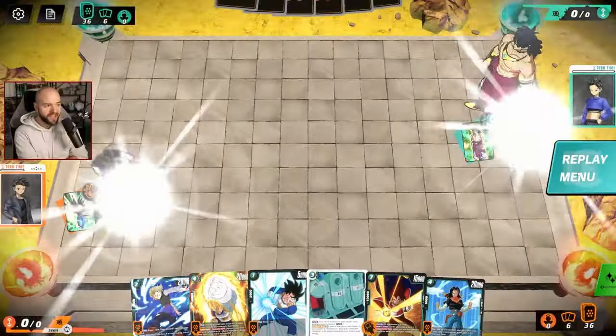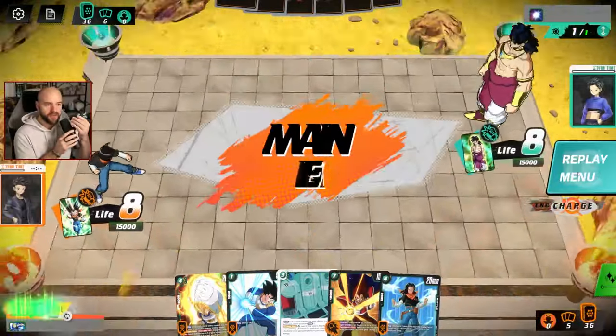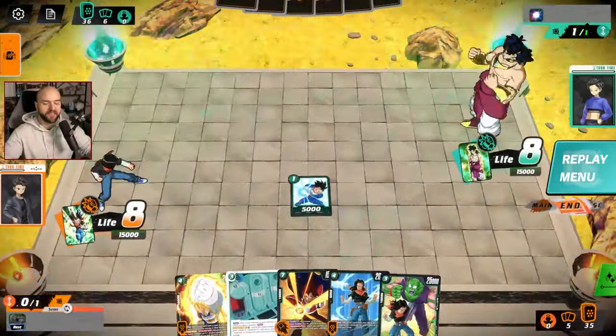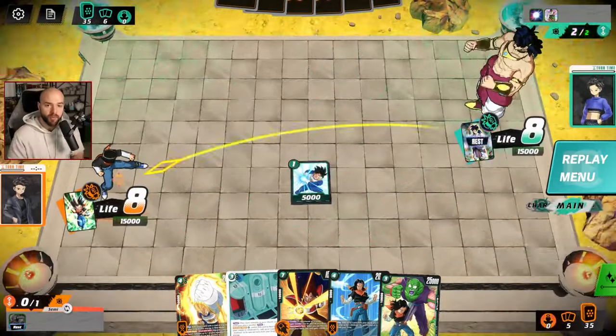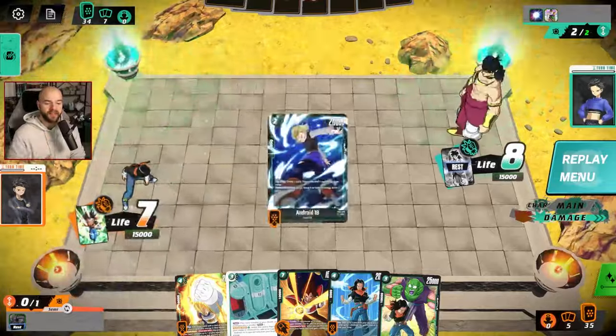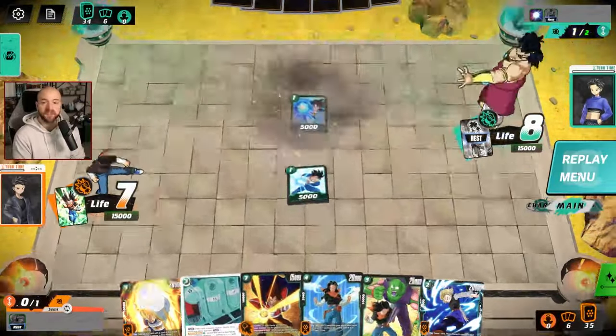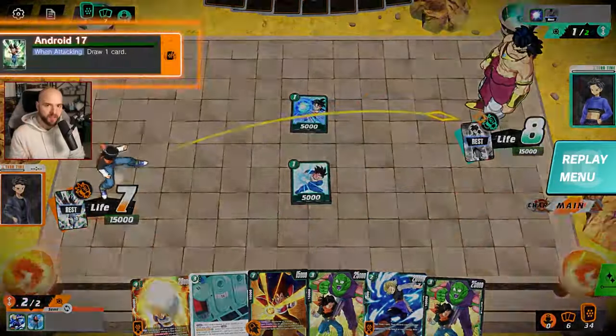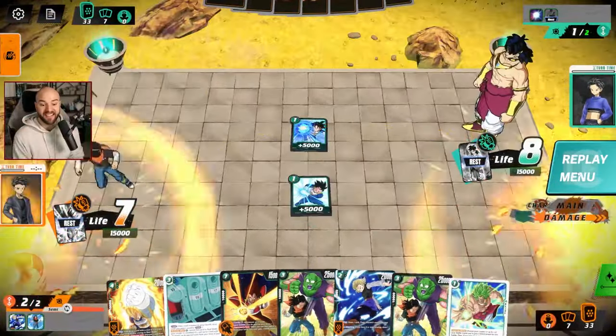We kick it off here with the green mirror. Oftentimes the green mirror will come down to who sees their ramp more consistently, who can drop pressure on the board, and maintain it in the late game. We do have Dr. Jero's lab in our opening hand, which feels incredibly good. It means we're consistently going to be at least capable of keeping up pace with our opponent when it comes to ramping into the late game.